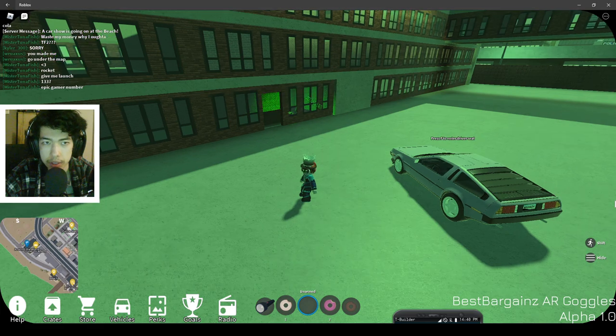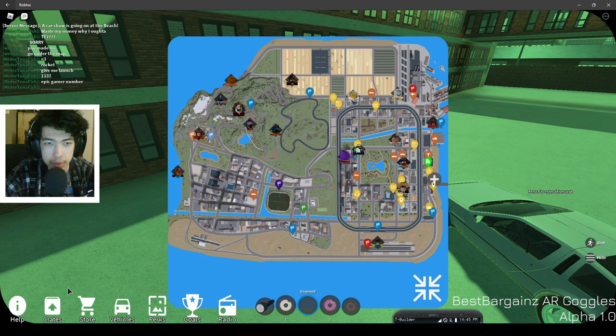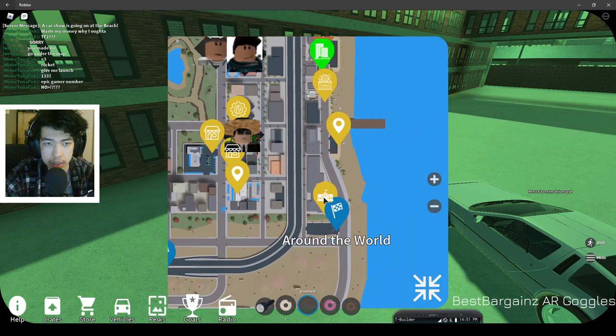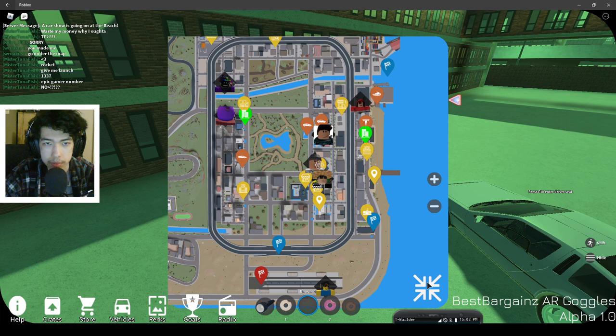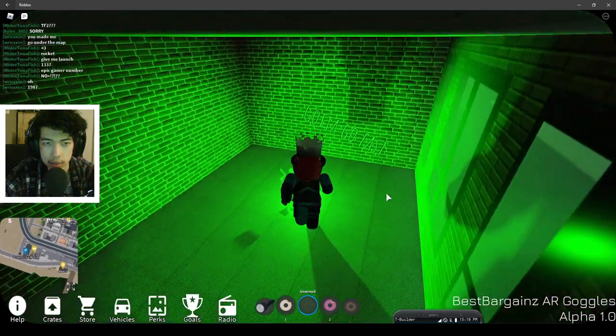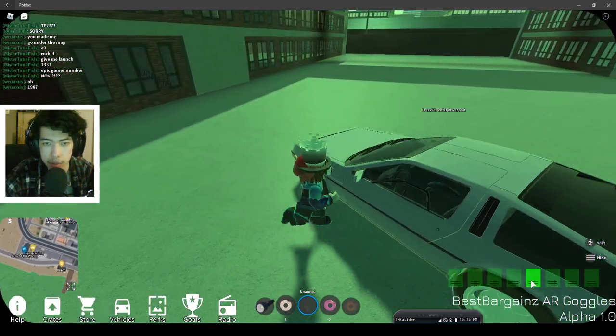The first one is at Ocean Academy. Click on the map, zoom in, and we are just over here at Ocean Academy. Click on the yellow button and you'll pop up there. It'll be on the back side — click on that. That's the fifth one in total.